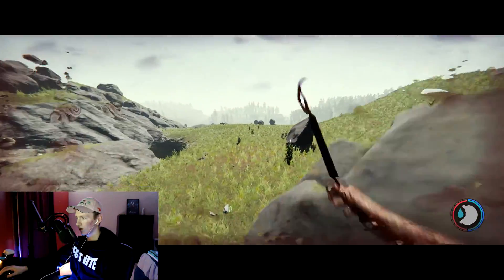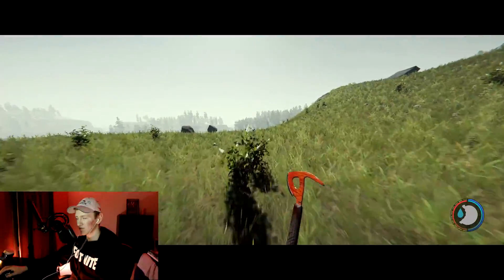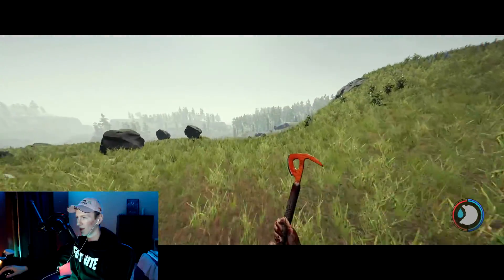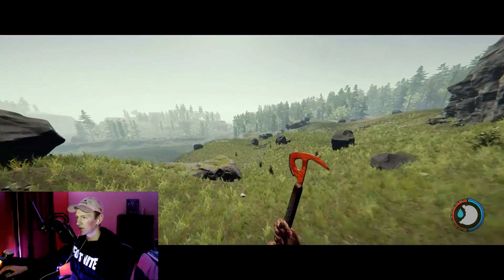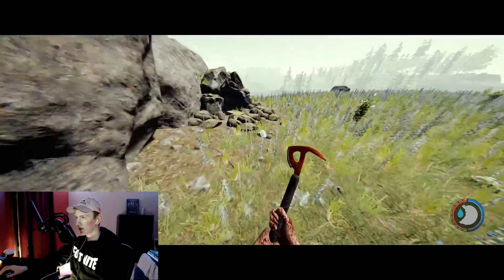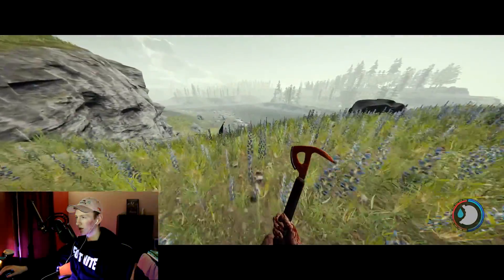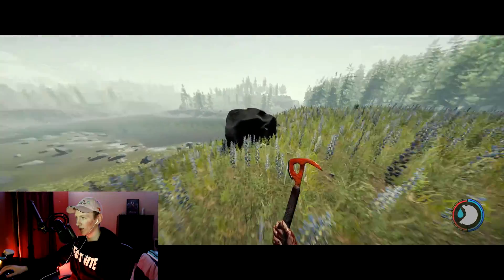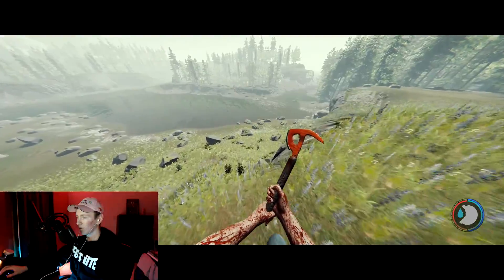We're in creative mode so that fall won't kill me — don't say this game isn't realistic because it is, I would have died from that normally. I think this is where there's a cave, and in this cave we actually get a freaking sword. That sword is really cool.